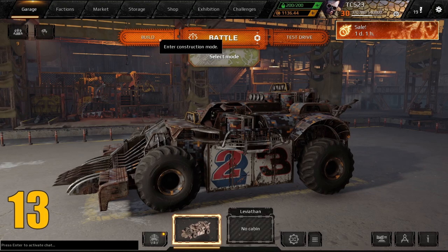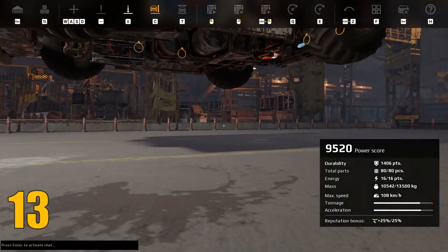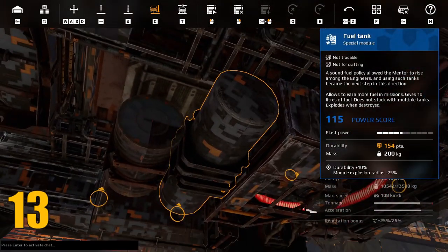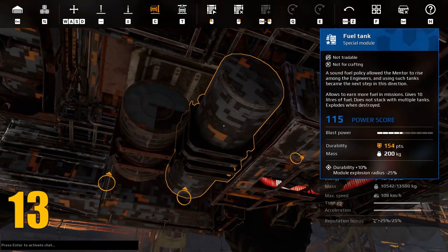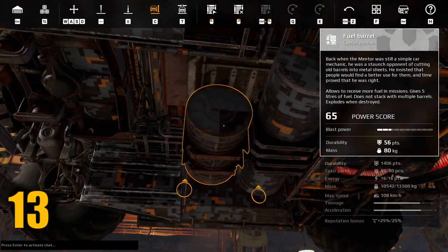Tip number thirteen is to use both fuel containers on your build. If you manage to survive a PvP mission with both fuel tanks intact, you will earn yourself 15 fuel every time. Use them, don't abuse them — you're welcome.